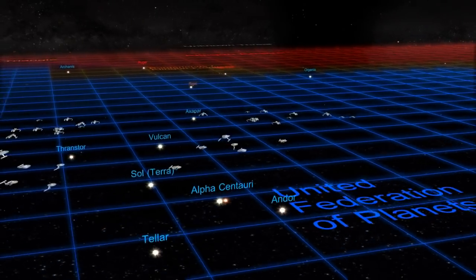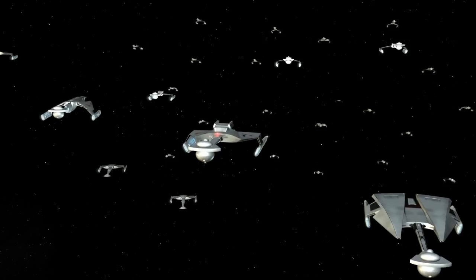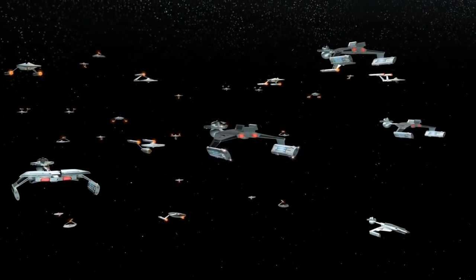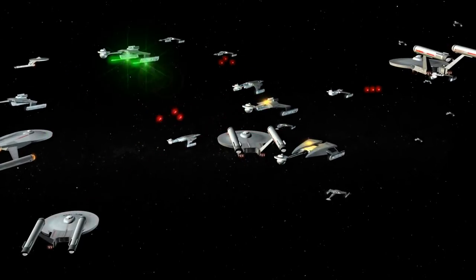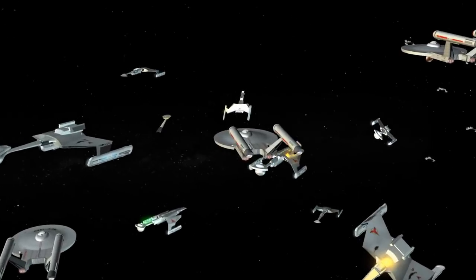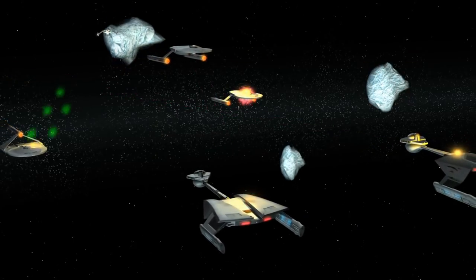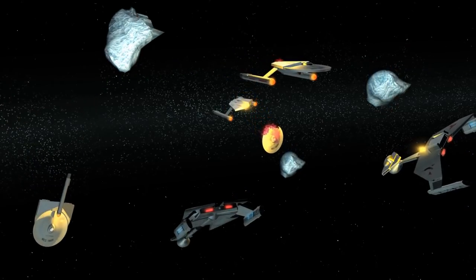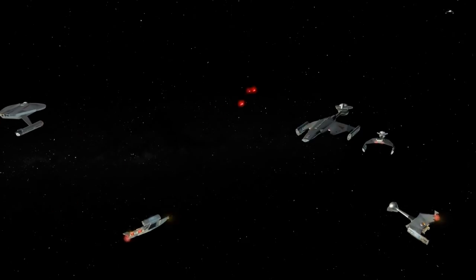Starfleet starts to actually gain the numerical advantage in most engagements. The Klingons tried to regain their momentum with two desperate thrusts into Federation space. One of these attacks was the Battle of Thranstor, where the Klingon fleet — exhausted and worn — didn't even bother with any flanking tactics, but instead charged right into the Federation fleet head-on. Starfleet held fast, with the Loch Nahrs making good use of their aft weaponry. Over a hundred Klingon ships were permanently disabled, and many managed to retreat back to Klingon space.